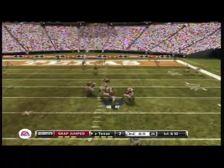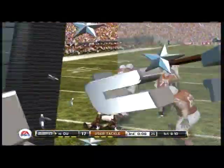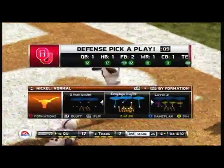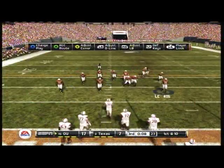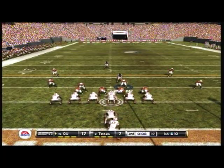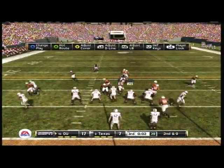Looks to pass — tries to thread the needle and it's not going to work. Not quite how they've drawn it up. Ask any coach and they'll tell you, this is the chance you take when you call a play like that. From their own six yard line, first down — takes a handoff inside and stopped immediately. The fullback rumbles ahead for about a yard.